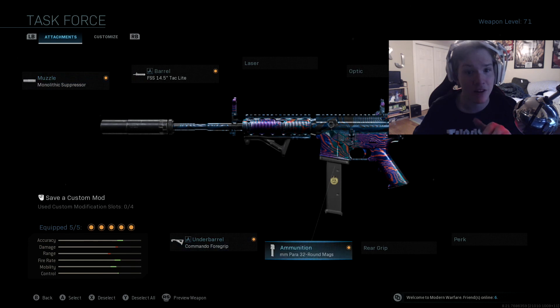One last thing — I feel like the 9mm 32-round mags got buffed on the M4. I know I shouldn't be talking about the M4 since everyone already uses it, but these 32-round mags make it shoot wicked fast like an SMG. With no stock, my build is basically a secondary SMG you can run with Overkill. It shreds — the 9mm 32-round mags put people down fast in both multiplayer and Warzone, breaking armor easily. People are just throwing on 60-round mags and calling it a day, but these 9mm mags are underrated.